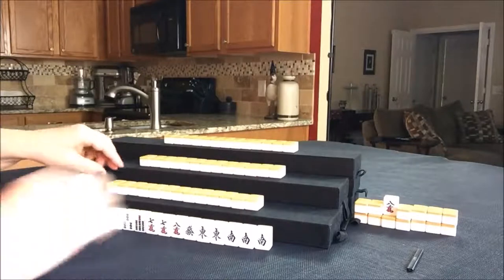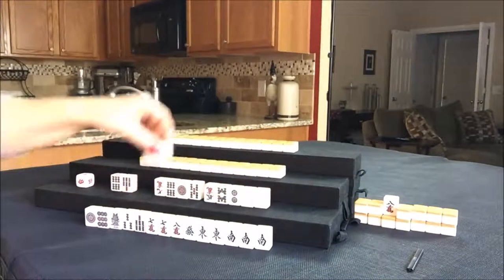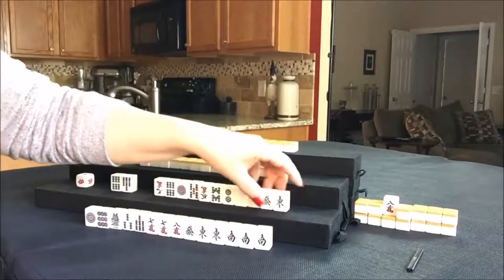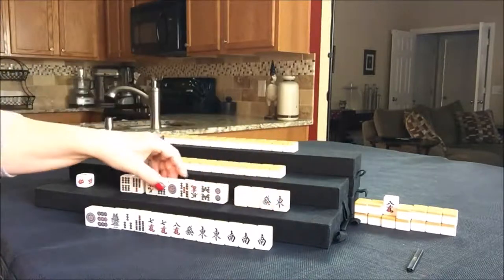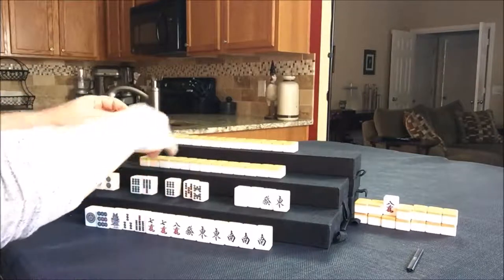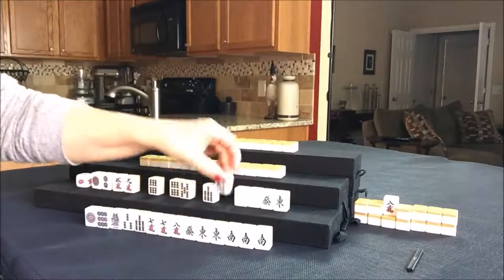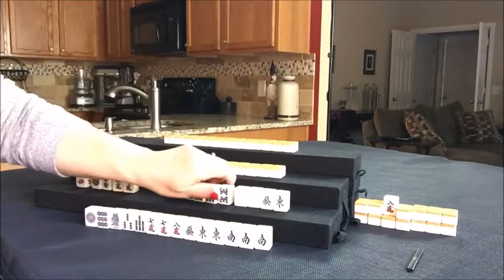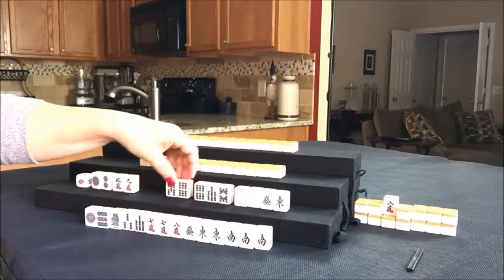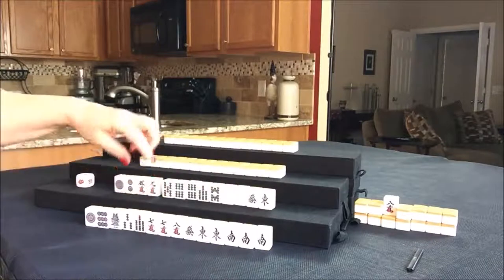Let's see what south has. They have a pair of white and an east and a green, so there are their honors. I think we should have them play half-flush. They have four discards with off-suit, but they've got chi potential. They even have a chi right there — five, six. I think we should have them play half-flush and get rid of these.